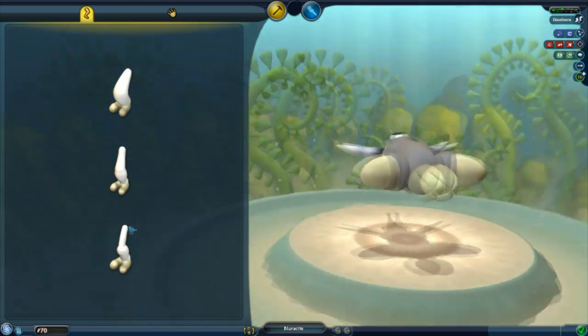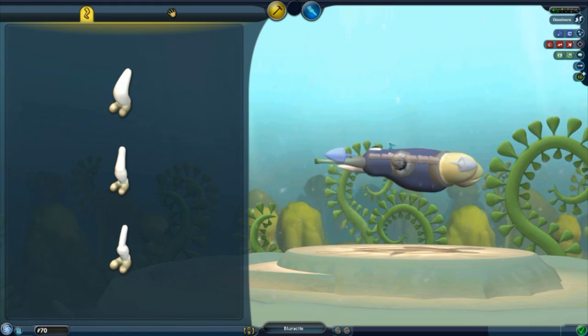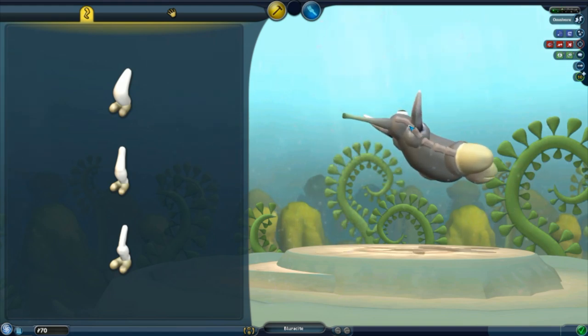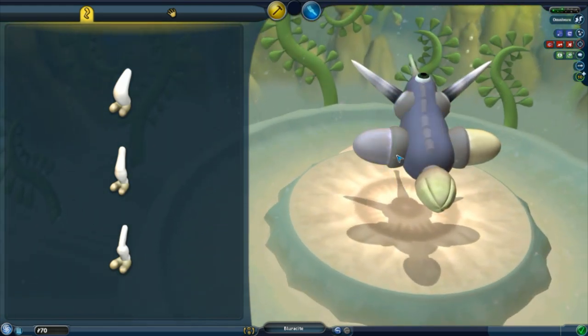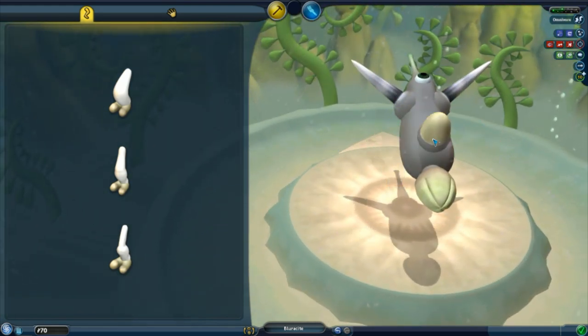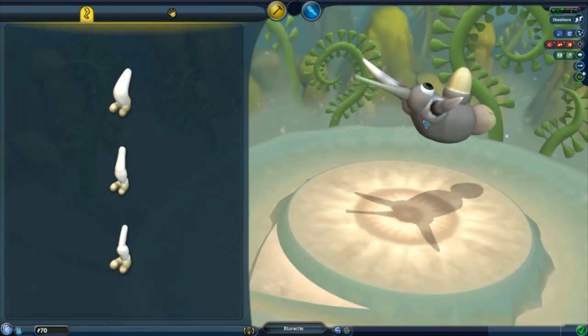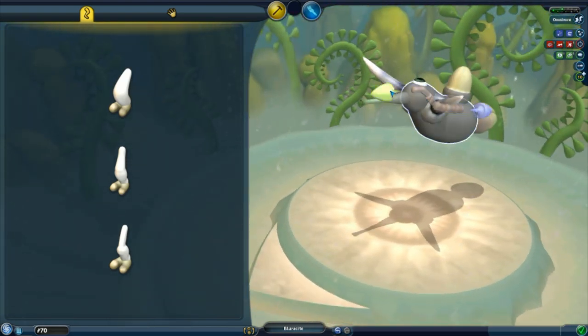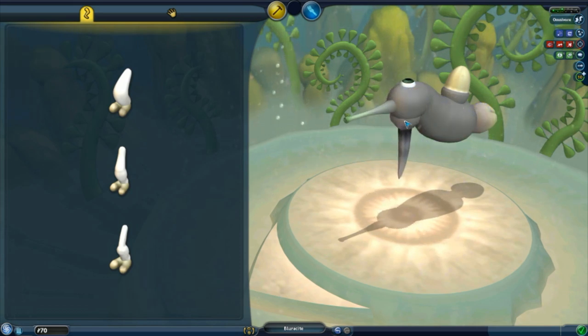Ha ha, what do we have here - 3D editor! Heck yeah! This is probably one of my favorite parts of Spore, just the awesomeness behind how you can create your own organism and evolve it. How awesome is that? Creation is man's best friend - I'm not sure what that even means, I just pulled that out of nowhere. Don't judge me.